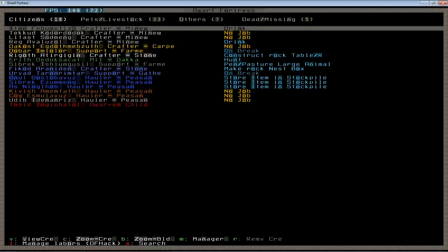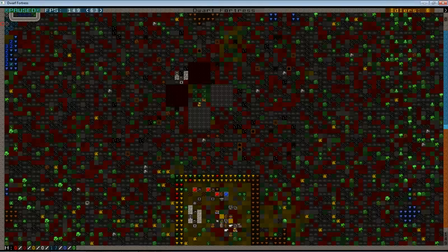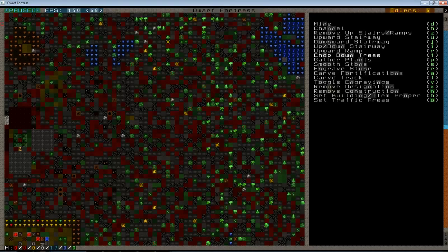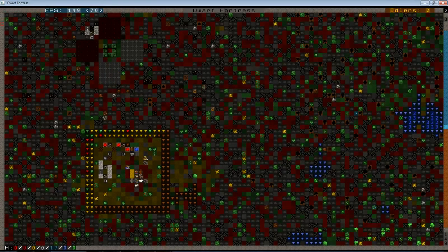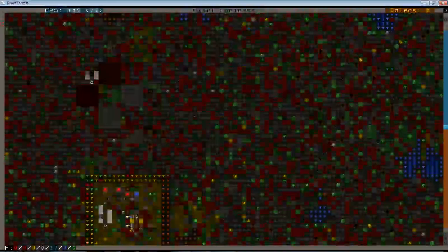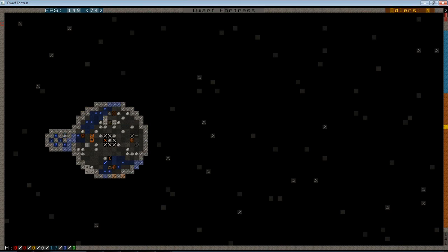We've got six idlers — that's way too many at this stage of the game. Our mine workers, carpenter, and peasants need to be doing something. The best something is cutting down a lot of trees and getting them into a wood stockpile so we don't have the problem of our wood burning up again. We'll mark all those trees for cutting and get our haulers doing that job. We've got six haulers going off to cut trees. We'll go ahead and get a wood stockpile created down below where we started building those buildings.